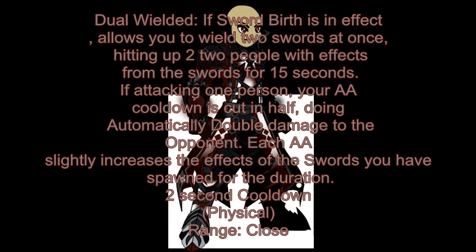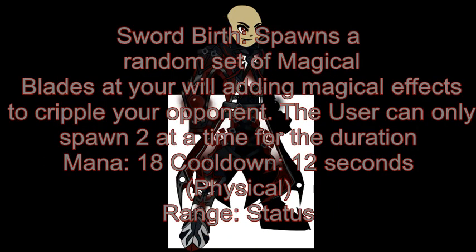The next skill is Swordbirth. It spawns a random set of magical blades at your will, adding magical effects to cripple your opponent. The user can only spawn two at a time for the duration. Mana 18, cooldown 12 seconds. Physical skill, range status. Basically, you spawn swords in your hands. There are six magical swords. When you spawn them, they allow you to hit two people at once. If you're fighting two people — one on the left and one on the right — the left person gets the left sword and the right person gets the right sword, and they each get the debuff from those swords.